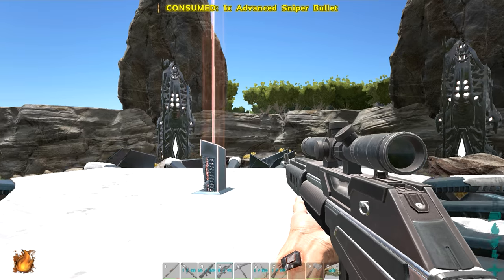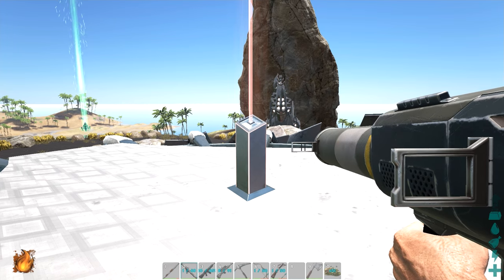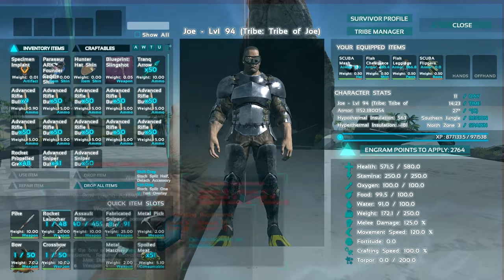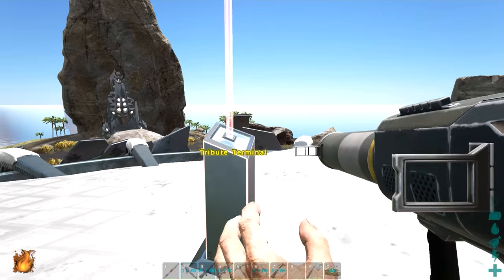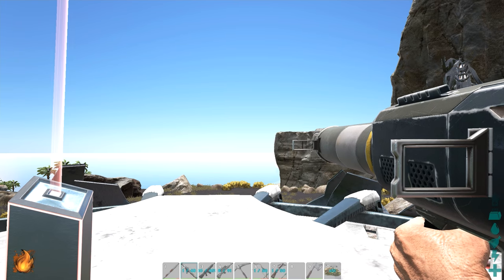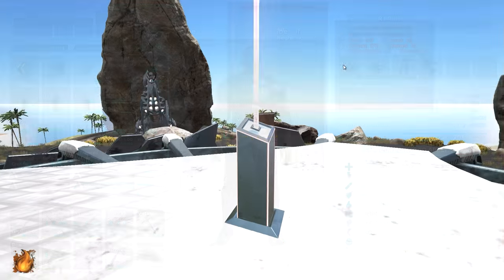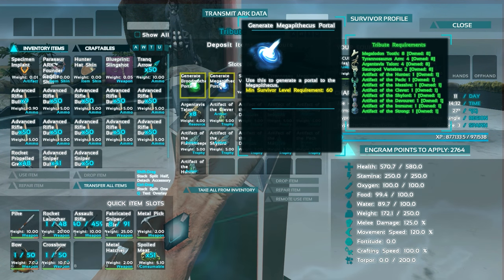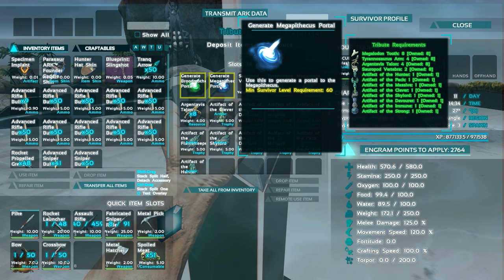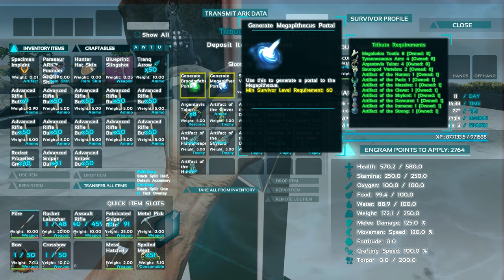We're doing the new update first. I've got some guns but no dinos with me this time — for the next arena I might bring some. We have ourselves some pretty strong weaponry in terms of damage. We're gonna head into this arena and see how strong this gorilla is. We've got strong armor, a lucky scuba mask — everything you need. To access the Megapithecus portal you need eight megalodons, four tyranno arms, four argentavis talons, two sauropod vertebrae, and eight artifacts.